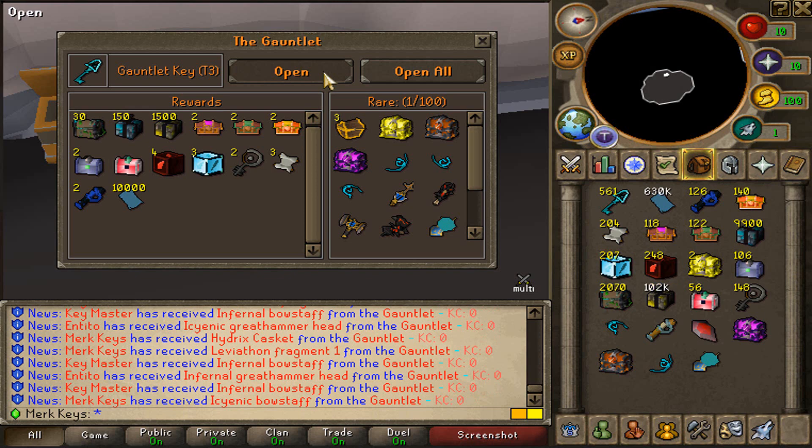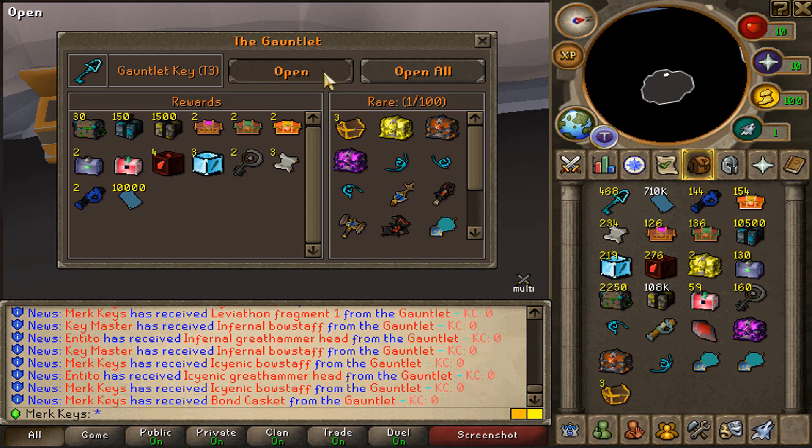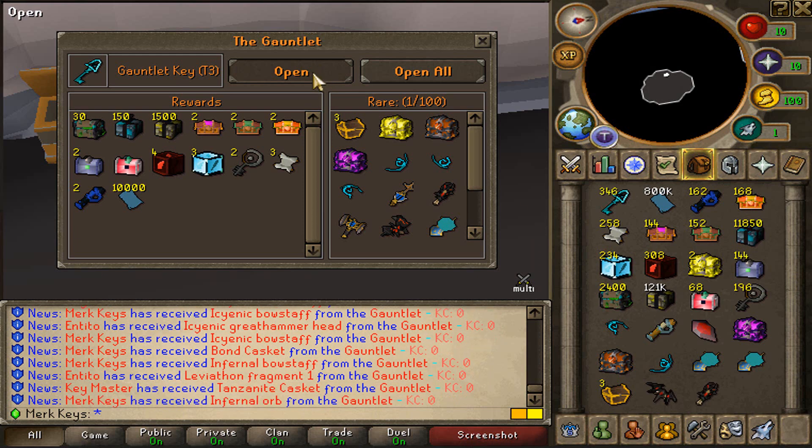It is actually crazy, boys. Icenic bow stuff as well. Imagine how much money you would be making if you had the Tier 3 Gauntlet unlocked and if you had good enough gear to do it, you know. Icenic bow stuff again. Bond caskets. There we go, guys. 400 keys left to open right here. What else can we get? Also Infernal bow stuff as well.